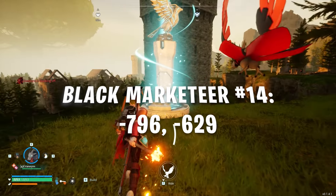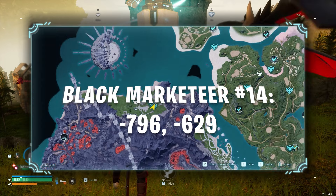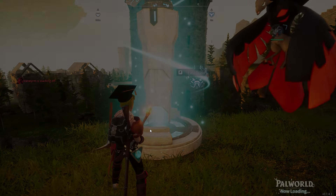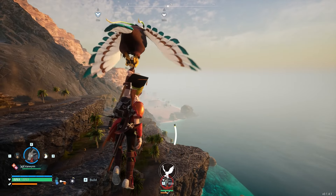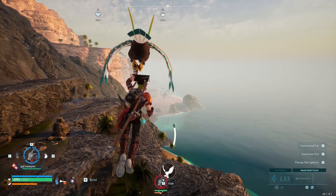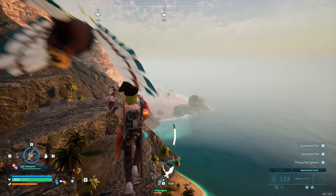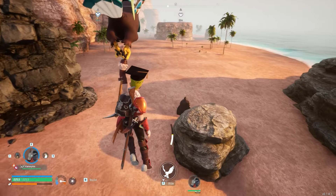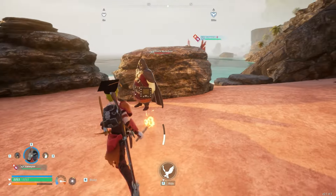And the fourteenth and final Black Marketeer is located at coordinates -796, -629, on the farthest western edge of the volcanic island. To get there, navigate to the farthest west area of the island or fast travel to the Beach of Everlasting Summer fast travel. Once you're there, make your way south and you'll see the Black Marketeer standing on the beach directly by a large boulder.